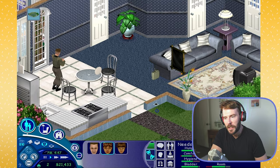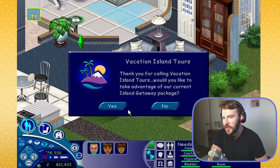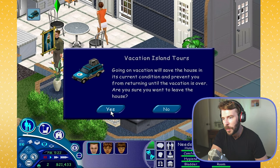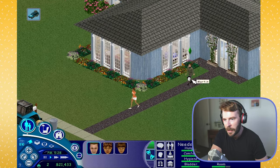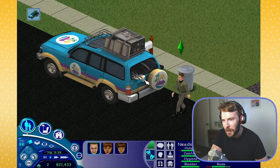Now that I've explained how I cheat needs, let's have Martin call up the shuttle so this family can go on vacation. "Vacation Island Tours - thank you for calling. Would you like to take advantage of our current island getaway package?" It says going on vacation will save the house in its current condition and prevent you from returning until the vacation is over. Quick fun fact: in The Sims 1, if you visit any community lot - like Hot Date's downtown or Superstar's Studio Town - you can't save the game while there. Going on vacation is the only expansion pack in the entire Sims 1 franchise that lets you save the game outside of your house. The shuttle is here - I love that none of them have luggage, just walking to the van with a surfboard sticking out the back.